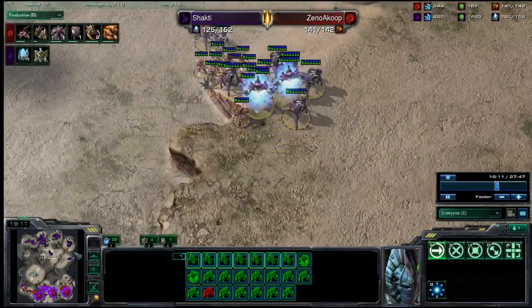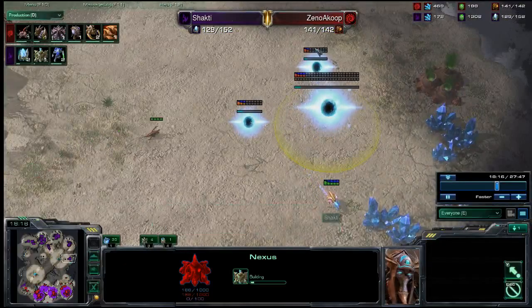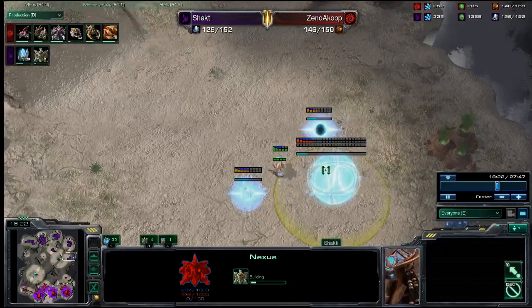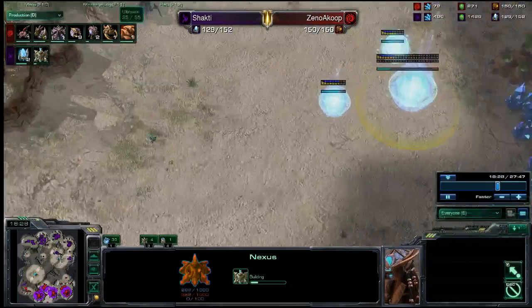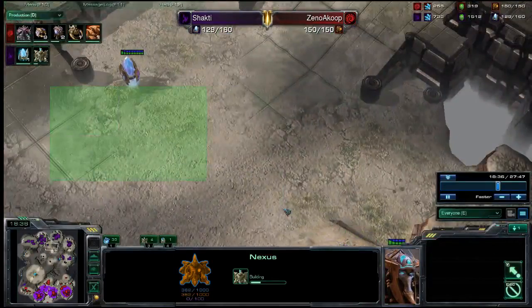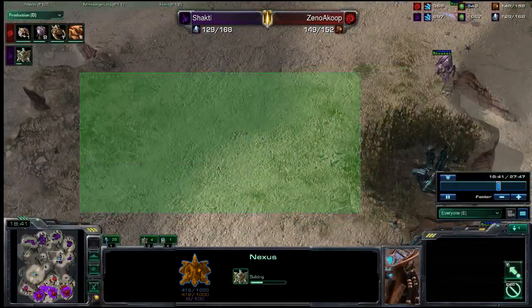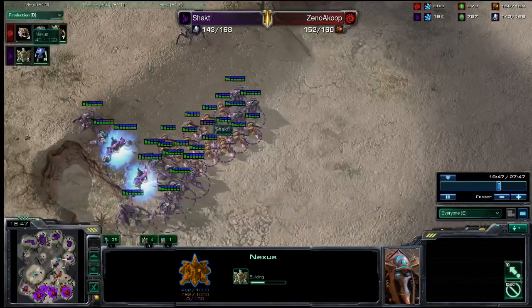The center attack path is still very important, and right now Shakti is doing something a little risky - going for that very dangerous and hard-to-hold 5th base. Just look at the amount of open space that's here, and look at how smart you have to be about splitting up your army. You need somebody here, somebody here, and somebody here, or at least a very large force that can try to get in if there's a side runaround.